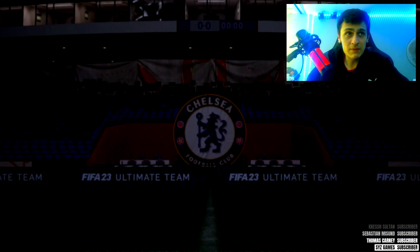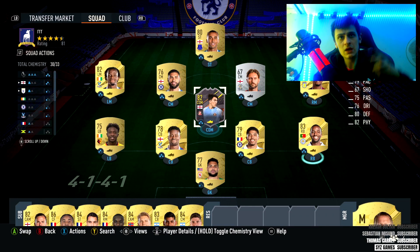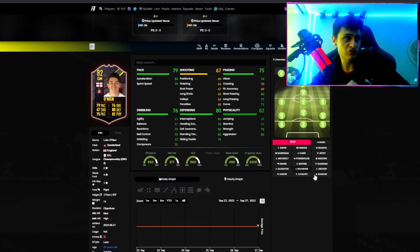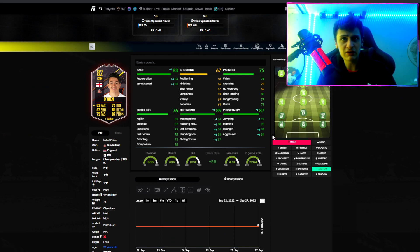We'll go through the chem style we're going to use on him and get him in a team. This is the team we're going to be using — it's a bit of a random team. We've got a few Championship players in there, we've got silver in there, we've got Loftus-Cheek. It's an interesting midfield. Footbin is recommending an anchor, and I think an anchor or shadow is probably the best. An anchor will make him a lot more well-rounded — it gives the pace boost, the defending, and the physical, which is very nice.